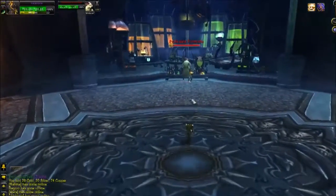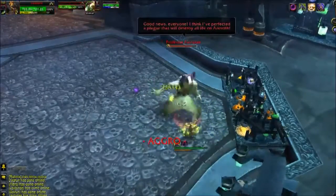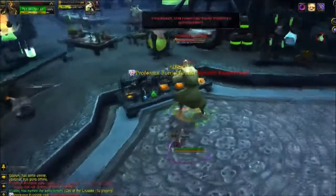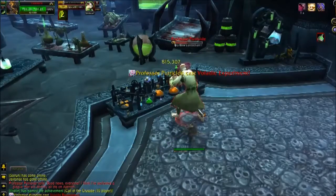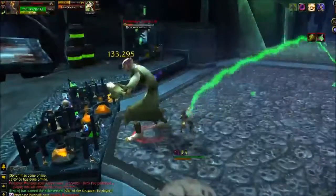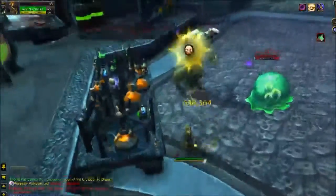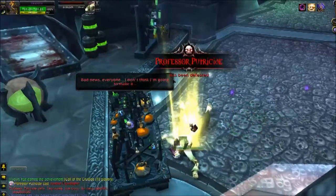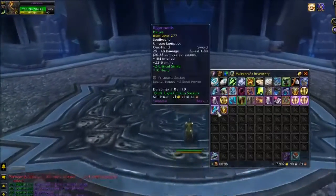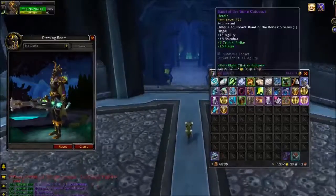For Professor Putricide, it is again tank and spank. Try to tank him as close to his table as possible. Pro tip: do not drink when it says 'drink me.' It is one of the most annoying things because you get turned into one of his experiments and it's really hard to attack him. You'll notice there are all of these adds that will spawn — they will knock you back and push you all over the place, but they won't deal much damage so you don't have to worry about them. You can cleave them down if you want. I got a sword, though I'm not a huge fan of it. On to the next wing.